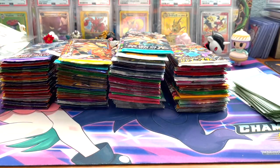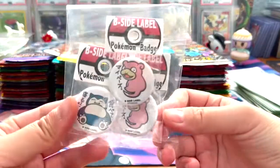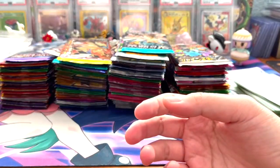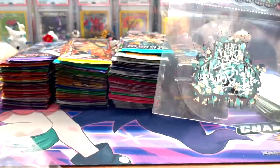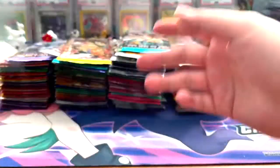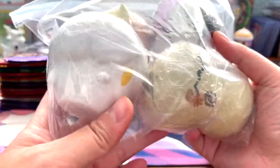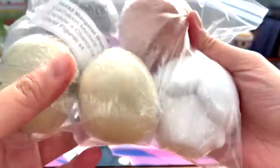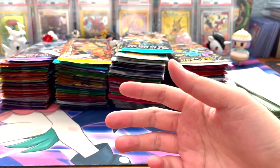We got some more pins - we got slowpoke and snorlax. We have these really cool decals of snorlax, which is super cool. Then we have pikachu playing soccer, which is so awesome. Then we have our big-headed gotchas from the Halloween set - oh my god, we have litwick, mimikyu, ghastly, and another flareon. Those are adorable, I love them.